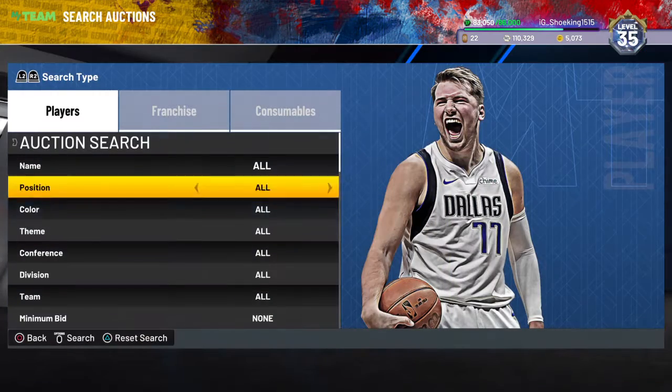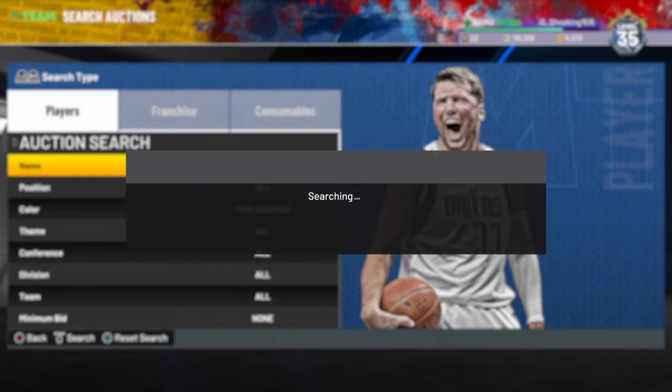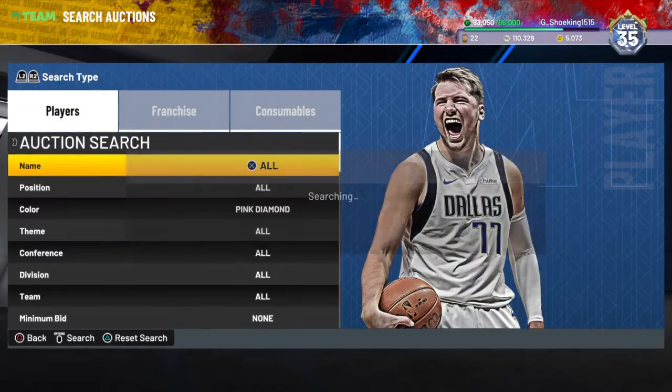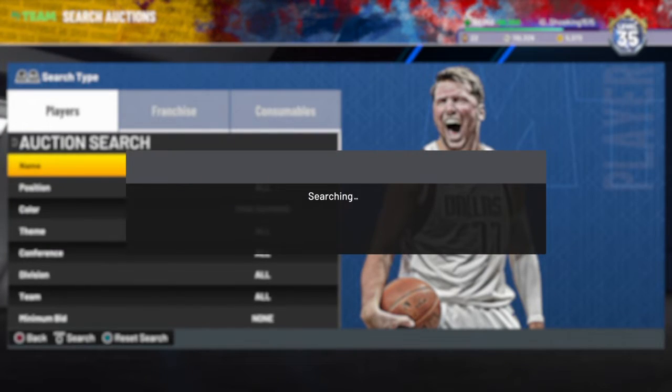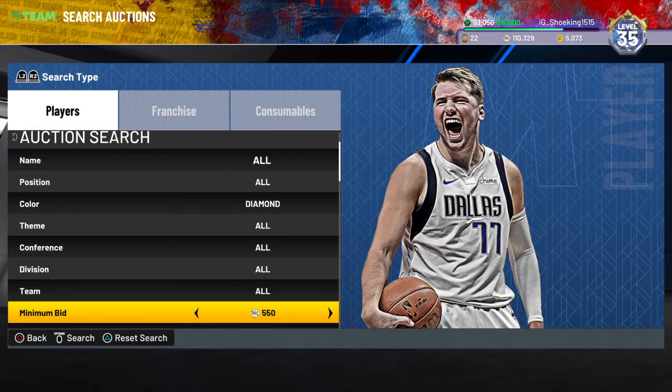So we're back. Set pink diamond minimum buyout to 500 and then start refreshing. You're gonna have to stay on the filter for a long time for something to pop up. Basically whatever pops up is a guaranteed snipe and will make you profit. If it's one of the limited edition cards, once you sell it back you're gonna be at like half a million.